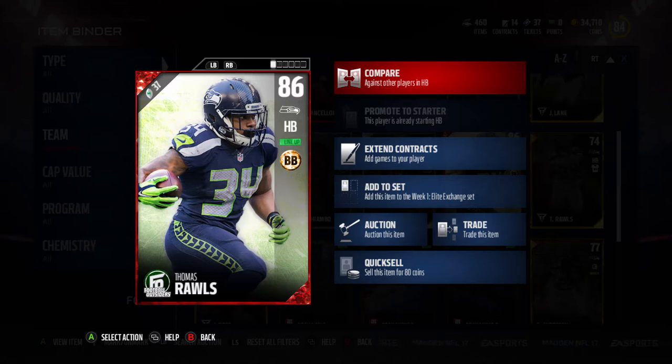What's up guys and welcome to my first Madden 17 Ultimate Team Player Review. Today we're going to be taking a look at the Football Outsiders Thomas Rawls special card for the Seattle Seahawks. If you guys don't know, Thomas Rawls is from Flint, Michigan, right from where I am from. So this is kind of cool — I know a lot about him.